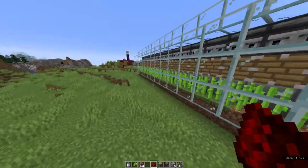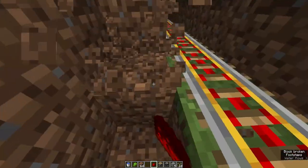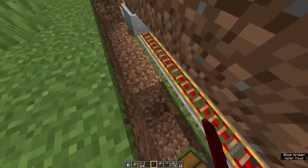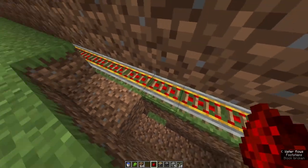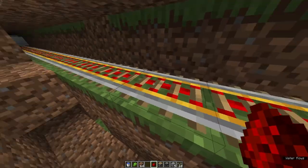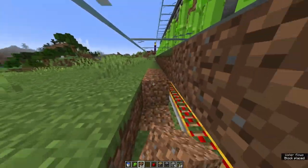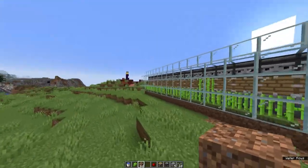You may hear a minecart moving, and that's because if we go below, you can see there is a minecart running through here. To run that, you need redstone torches — that's where the torches come in. You're going to need to place these at even intervals to get every powered rail running. The reason I like to use powered rails for the whole thing is because it's super reliable and ensures that your cart will be moving the entire way along without stopping.